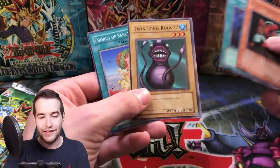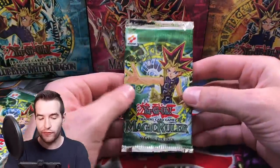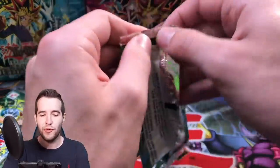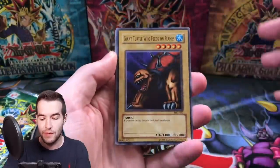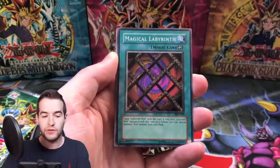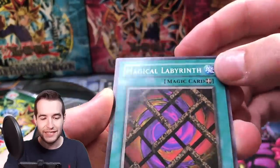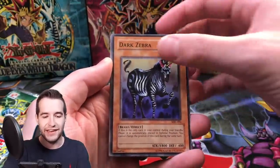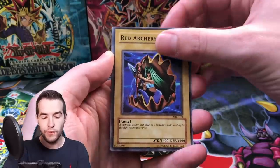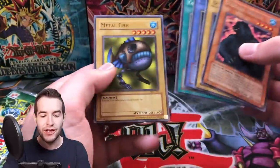Two foils now for Ivan. Hoping for a third one - hopefully a Serpent Night Dragon, which we still haven't seen out of any Magic Ruler pack. Pack thirteen: Giant Turtle Who Feeds on Flames, Magical Labyrinth - these packs have all kinds of weird misprint things, just like a little line. Dark Zebra, Red Archery Girl, Mother Grizzly, Octoberster, and Hungry Burger.